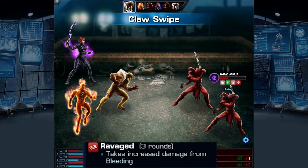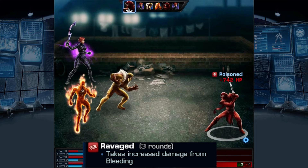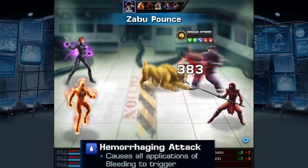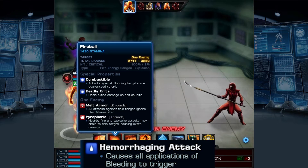There are other effects that increase the power of bleeding. Ravaged makes bleeding targets take 50% more damage for every stack, which can wear down a fighter even faster. There are also many abilities available that are hemorrhaging attacks, which immediately cause the bleeds to trigger even if the target hasn't done anything.